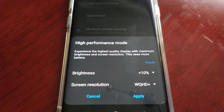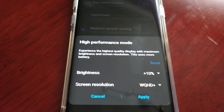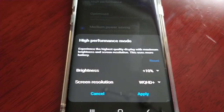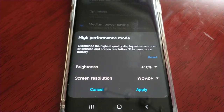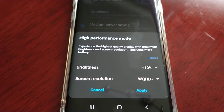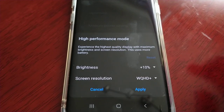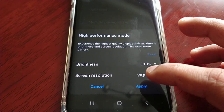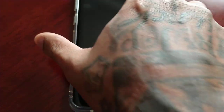There is one downside to high performance mode. Even though you're going to get the best performance out of the device, the battery life isn't going to be as good. What happens is it removes all restrictions, turns the screen resolution up to Quad HD, and the brightness goes right up to maximum — so that does affect the battery life.